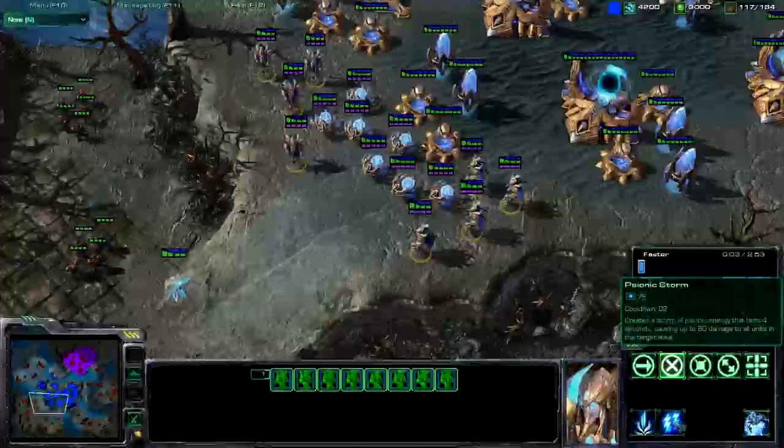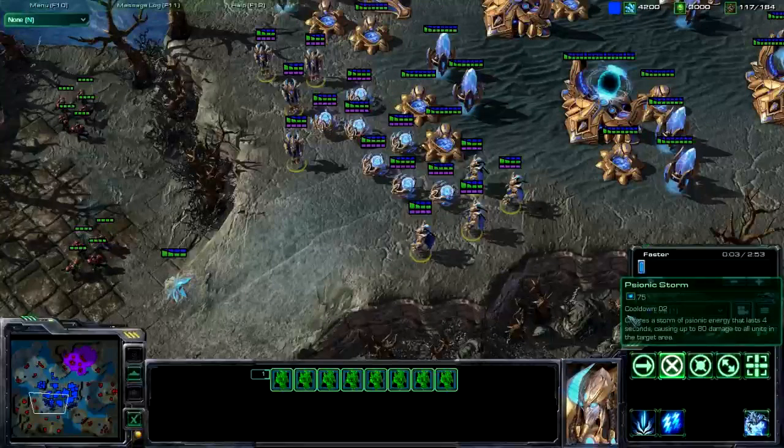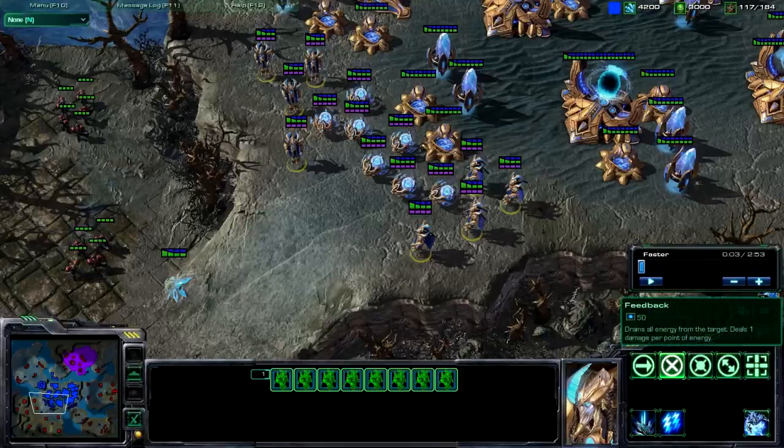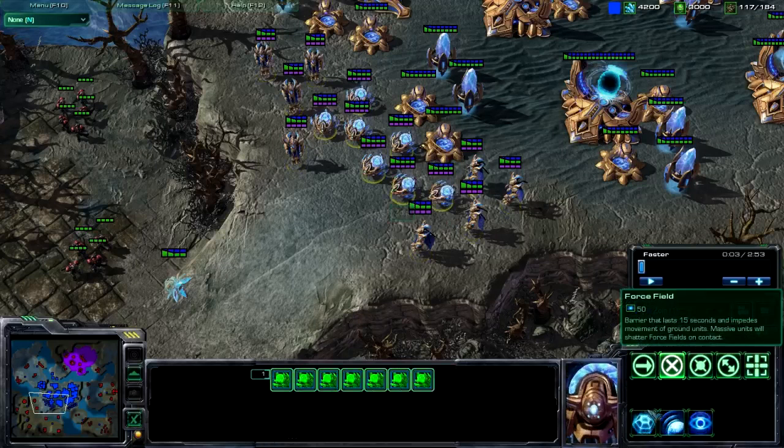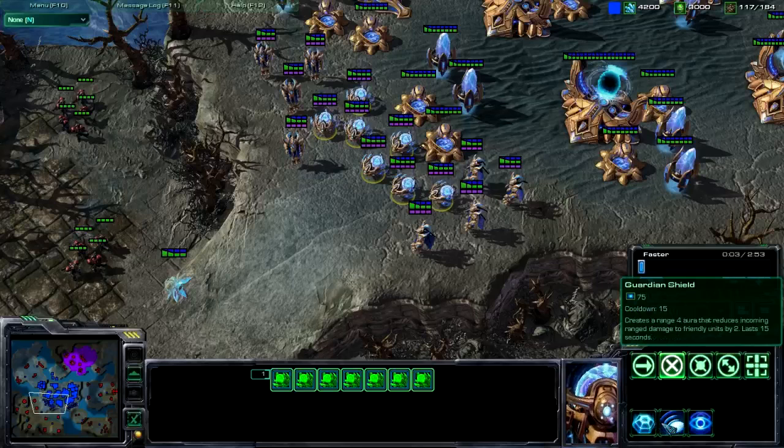For your high templar, you have psionic storm which is T, feedback which is F, and archon warp which is C. For your sentries, I didn't use guardian shield or force field much, but you can use those.